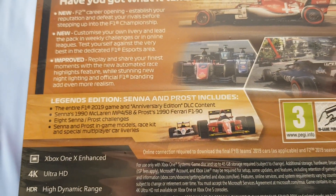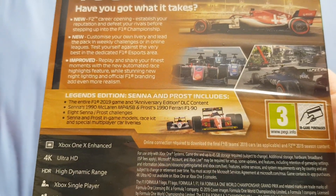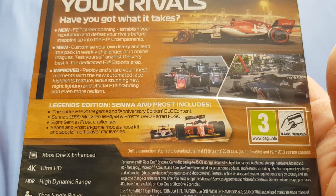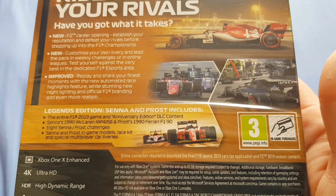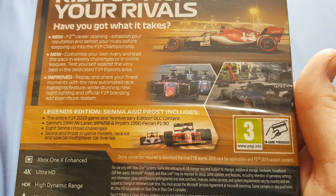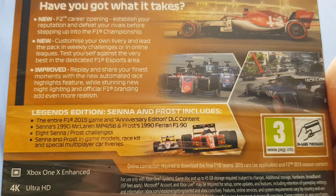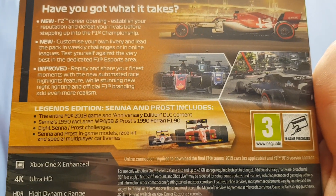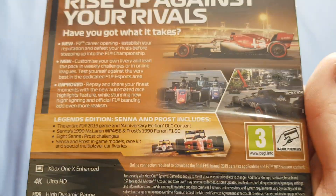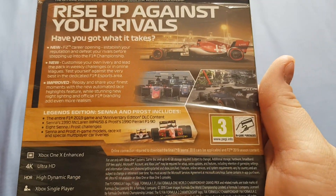The Legends Edition includes the F1 2019 game and Anniversary DLC content, which I think is legendary cars — I haven't looked at the full list yet. I know there's Jenson Button's Brawn from 2009, Hamilton's MP4/23 from 2008, and one of the old JPS Lotuses, the black and gold from the late '70s. You also get Senna and Prost's challenges — eight of them — plus Senna and Prost models, race kits, and multiplayer car liveries. This year you can customize cars, player helmets, and hats.